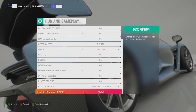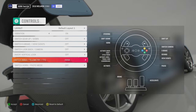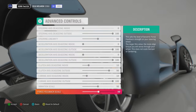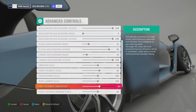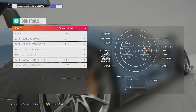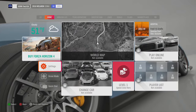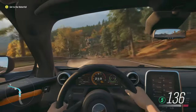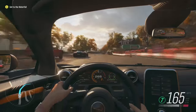Here we go - layouts are pretty much the same. Force feedback feels good but I'm going to turn the feedback scale up just a little bit, understeer up a touch, minimum force down slightly. That should be good to go. Let's get behind the wheel of this beautiful McLaren Senna and get into this beautiful game. I just have to say I have not been this impressed with a Forza Horizon game ever since the original Horizon came out. This game is just incredible.